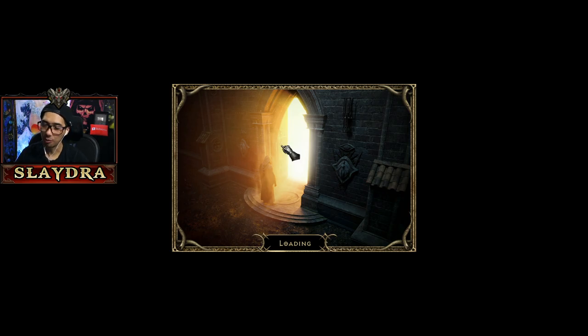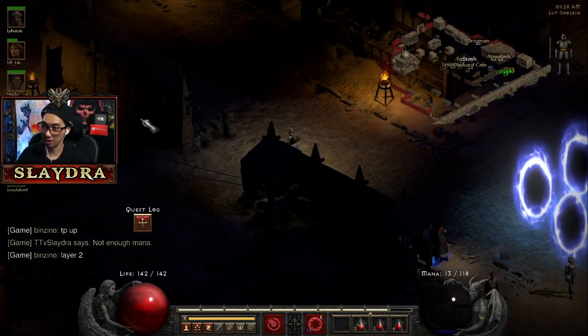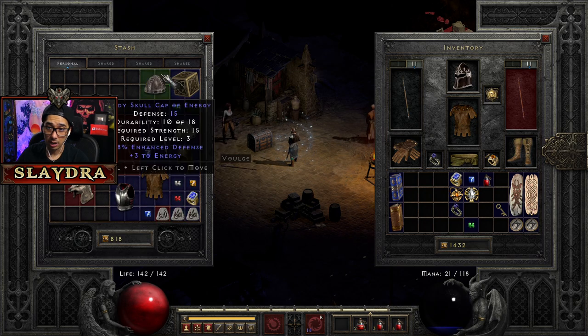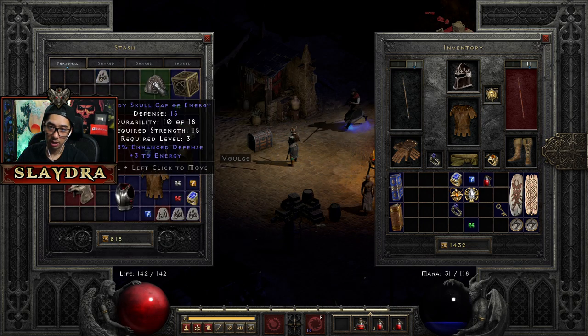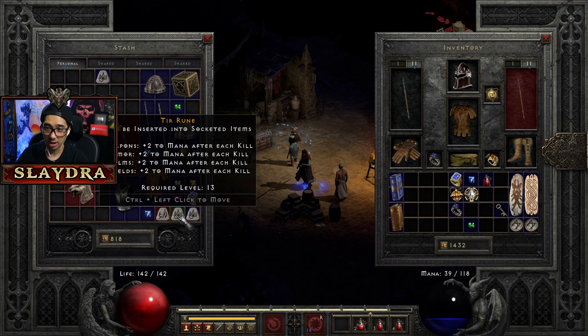I need to go back — I wanted to go back when my mercenary hit 15. Oh perfect, now my mercenary can actually do damage which is going to be great. We still need to craft a helmet with two Tir runes for extra mana because this helmet isn't very good. Do I have enough Tir runes? I have three — okay. Do I have a skull cap with sockets?